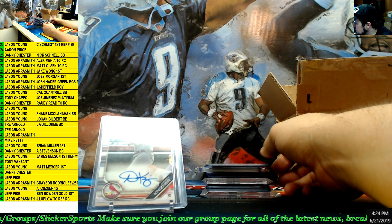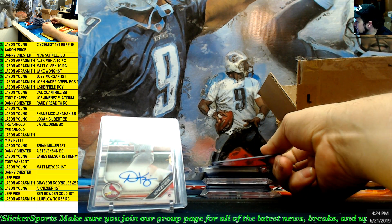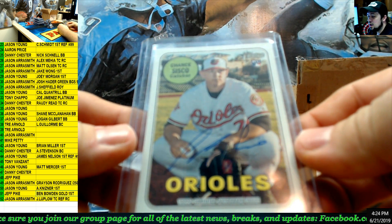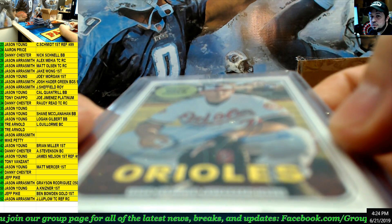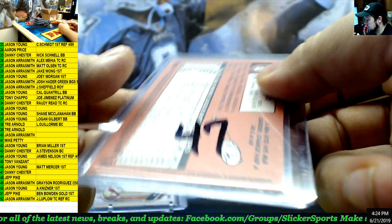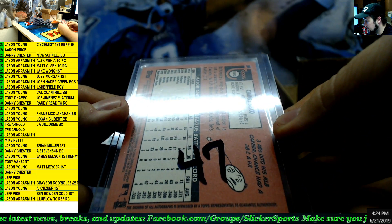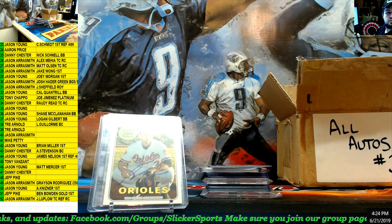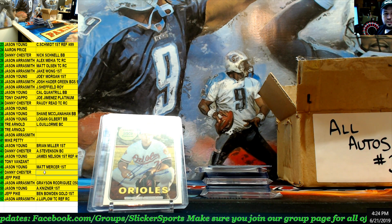Next up — this one looks like it's from Topps Heritage. Chance Cisco rookie auto for the Orioles. Number 47 — Danny Chester.